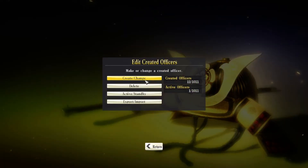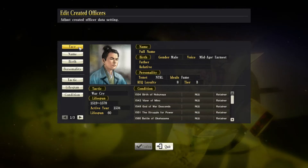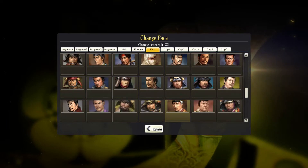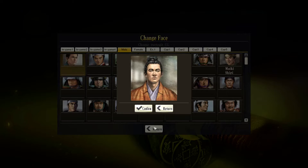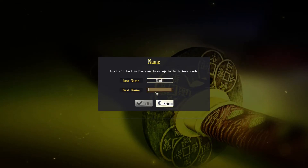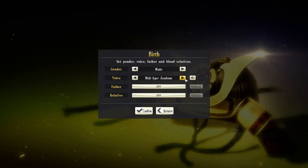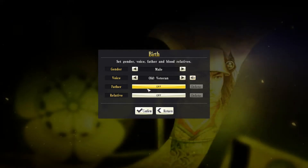Ryukyu did not have enough people to actually invade. You can edit created officers here - I could take these guys off standby. There's a ton of faces and you can also put your own portraits in a folder somewhere. Just take a whole bunch of pictures of dogs - they are the invaders! You can pick your face, pick your name, your gender, lots of different voices. Let's go for the oldest voice we can find. You can also pick a daddy.